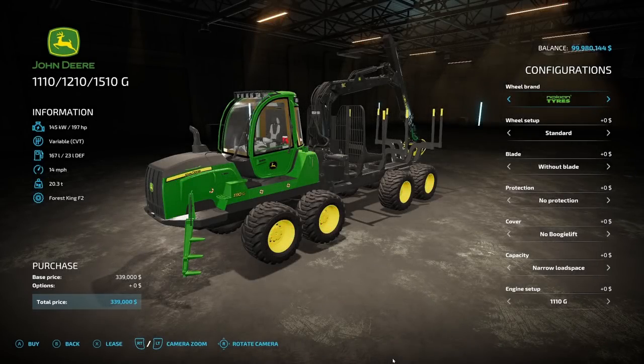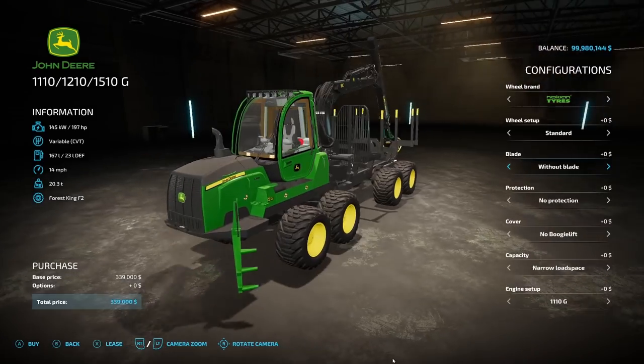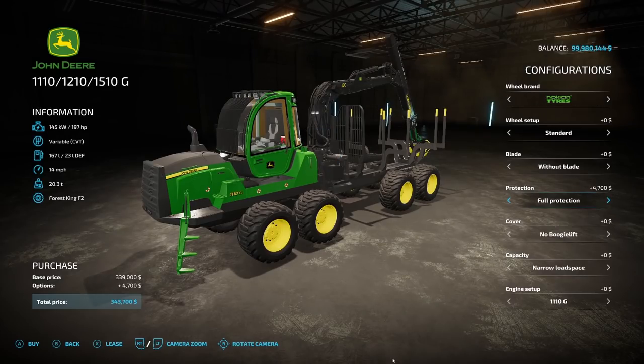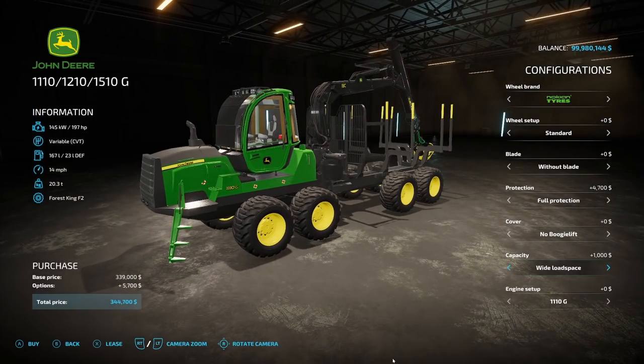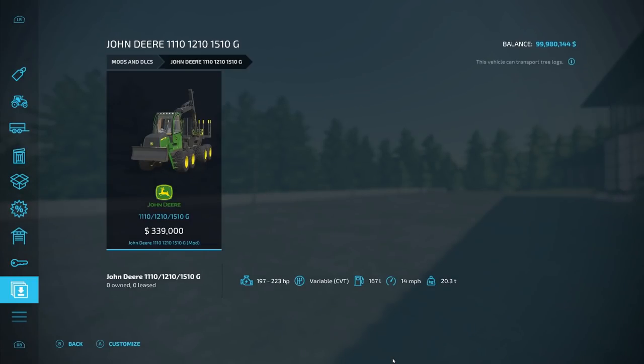The next forestry machine is the John Deere 1110/1210/1510G from the same modder, Woodcraft Modding. The base 1110G is 197 horsepower, variable CVT, 167 liters of fuel, 14 miles an hour, 20.3 tons, $339,000. The wheel brands are largely the same, going up to eight sets of options. You have blade and no-blade options, protection levels, boogie lift, and narrow or wide load space. The 1110G is 197 hp, 1210G is 212 hp, and 1510G is 223 hp.